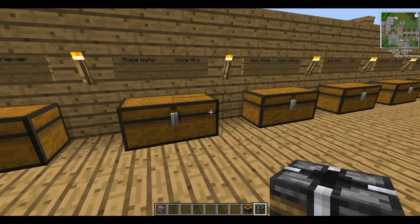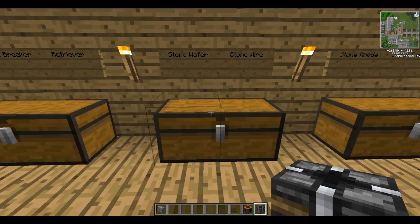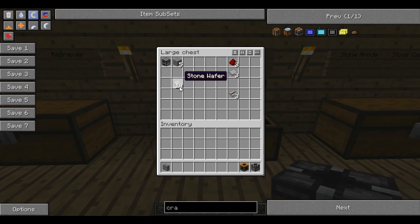Next we're going to make a timer. The next few chests I have set up are all towards making this timer. It will need stone wafers, which are made by re-smelting smooth stone — you smelt cobblestone once to get smooth stone, then smelt it again to get stone wafers. The first component is a stone wire. You'll need 3 of these, so use 3 stone wafers and 3 redstone, just stacked simply on top of each other.